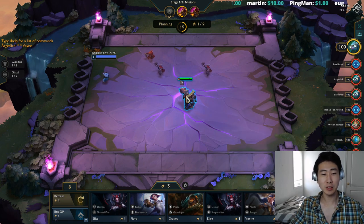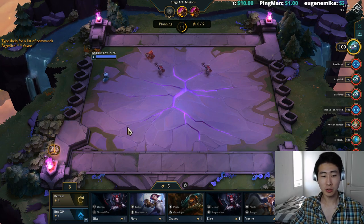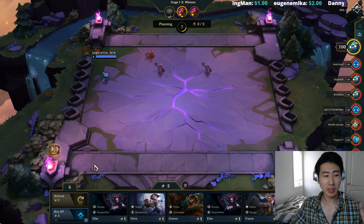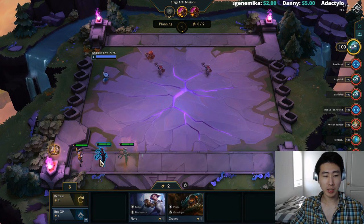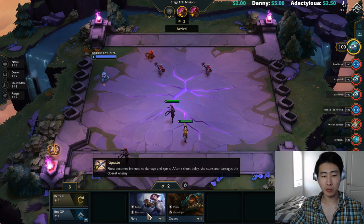The Locket isn't as powerful as it used to be — the shield is now 200 instead of 300 — but you essentially want to build several lockets, at least two. I'm buying some champions to put on the board here; it doesn't matter which ones you buy at this point.